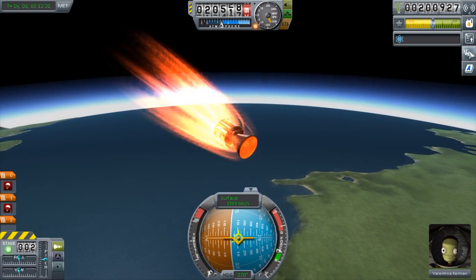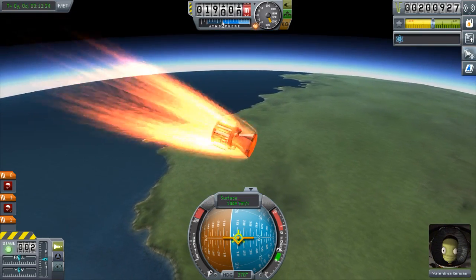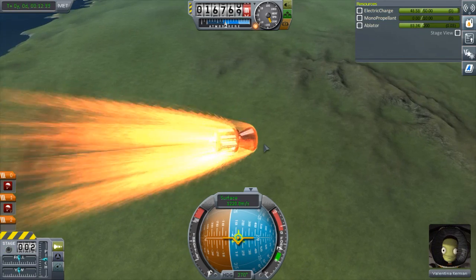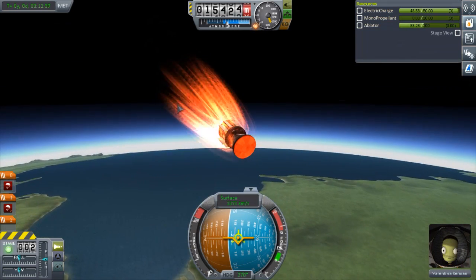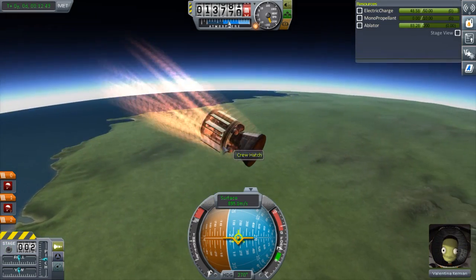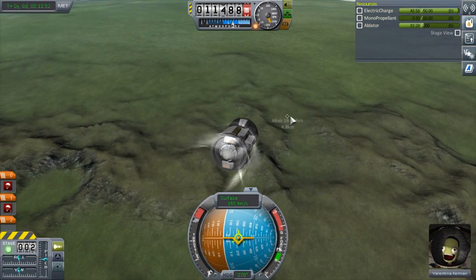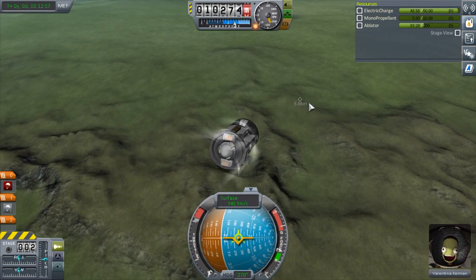Losing ablator pretty quickly — lost a whole ten units. We've still got a lot of speed to kill, but I'm not concerned yet. How much money did we lose on this? Not too much — very, very little money. I think this thing cost about 10,000 funds and we have 200,000, so we're fine. We have plenty of ablator. We're going to continue decelerating, then I'll open up the drogue chutes, and closer to the end of the fall I'll open up the main chute.